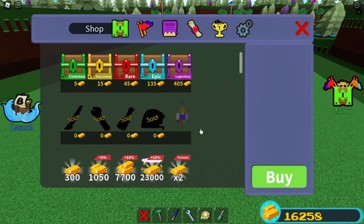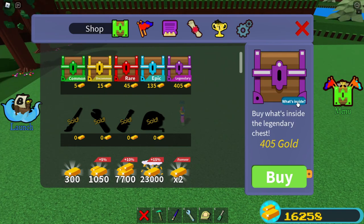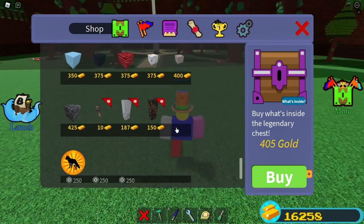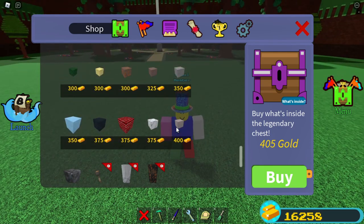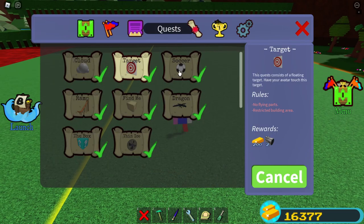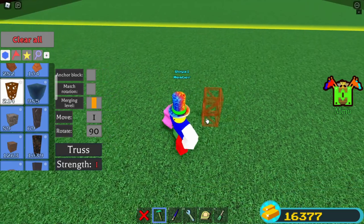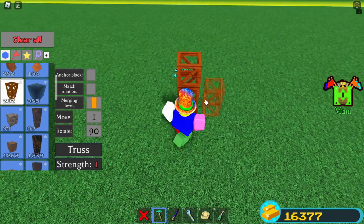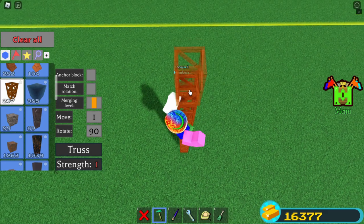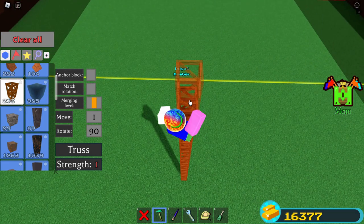Welcome everyone. Today I'm going to show beginners how you can earn money. You see all these crates — you want to build stuff, build a big boat, but you're working with limited materials. The most efficient way to make money for beginners are quests. They give you a decent amount of money, and you need it because the more blocks you get, the better boat you can build, and the better boat you get, the farther you'll get in the stages.